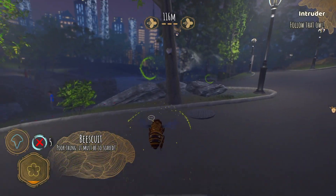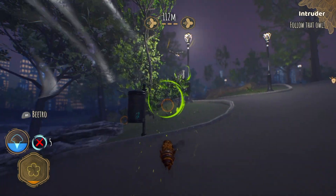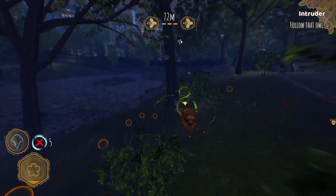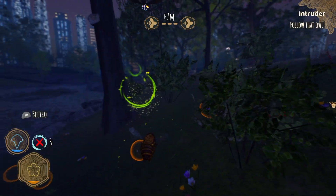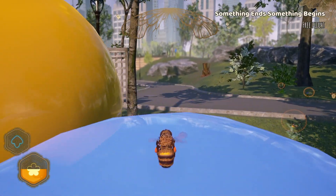Pollinating flowers fills up your nectar bar on the HUD. Once it's full you must return to the hive and deposit it before you can pollinate any more. This pollinated nectar can be spent on 3D models of creatures that you've met. You can also buy new bee species to play as, as well as hats and trails that follow behind your bee.